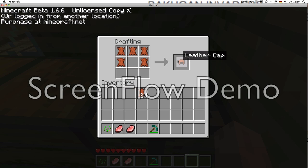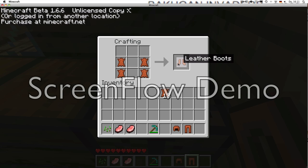We made a leather cap — also called a leather hat. These are the boots, and then what's missing? That's right, a chest plate. And this is a leather tunic, also going to be called a chest plate.